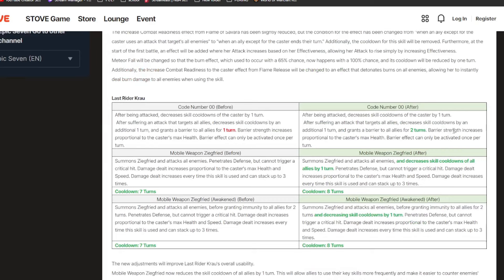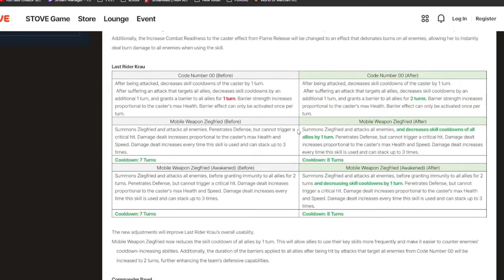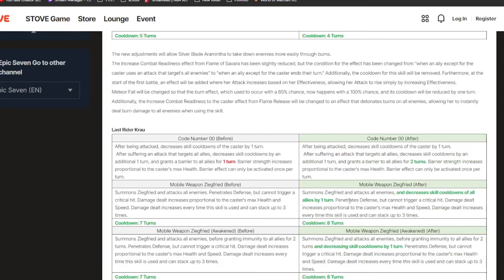Next we have Last Fighter Crow. I'm not too sure why he's getting buffed — he was in an okay spot, not super meta but had a niche against AOE attackers. The barrier duration is now two turns, which is a huge buff because depending on speed tuning the barrier wouldn't last long. His S3 now decreases skill cooldowns of all allies by one turn — that's so random but skill cooldown reduction is super powerful and can be used with a lot of bruisers.